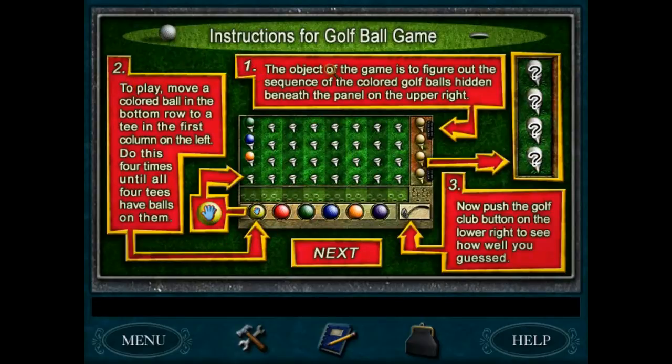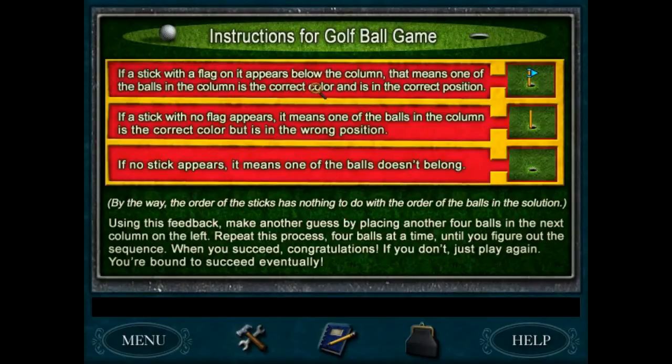This golf game — I'll check the games to figure out the sequence of the color of golf. I remember playing this, this is cool. Move a covered ball in the bottom row to see it. Push the golf club button on the lower right. If a stick with a flag appears below the column, one of the balls is correct. If a stick with no flag appears, one of the balls is correct but in the wrong position. If no stick appears, one of the balls doesn't belong.